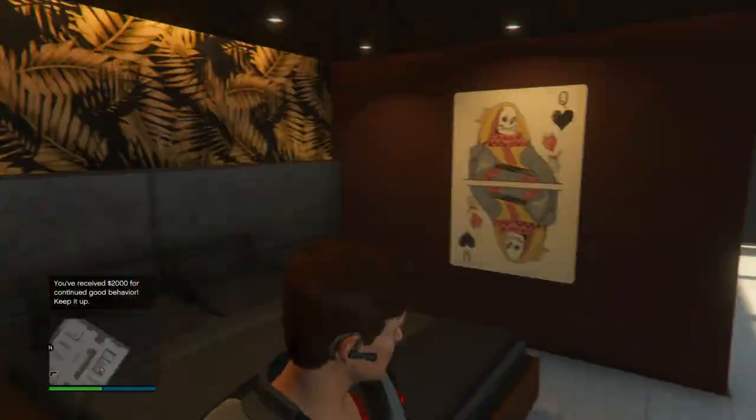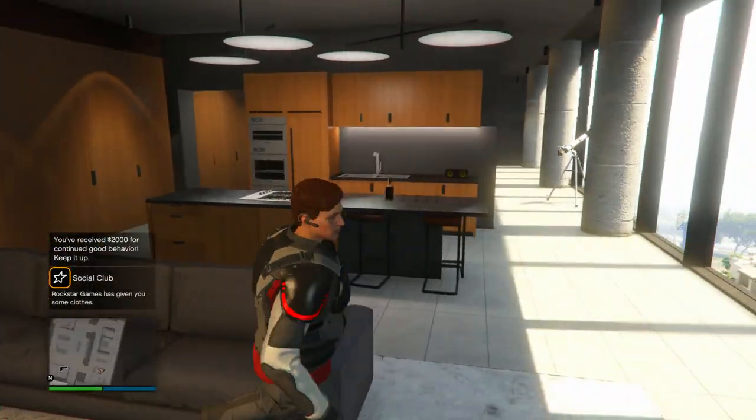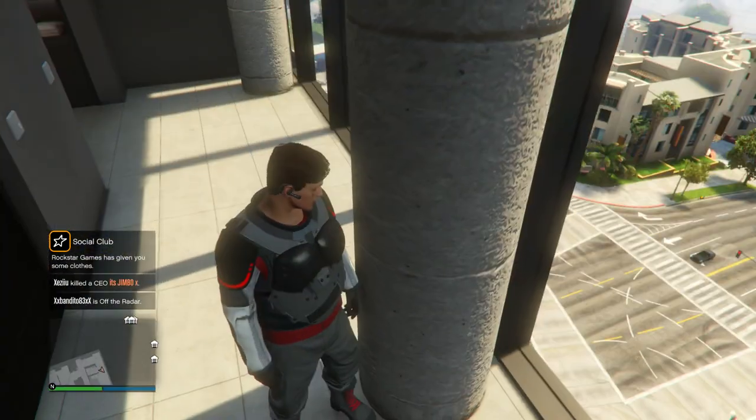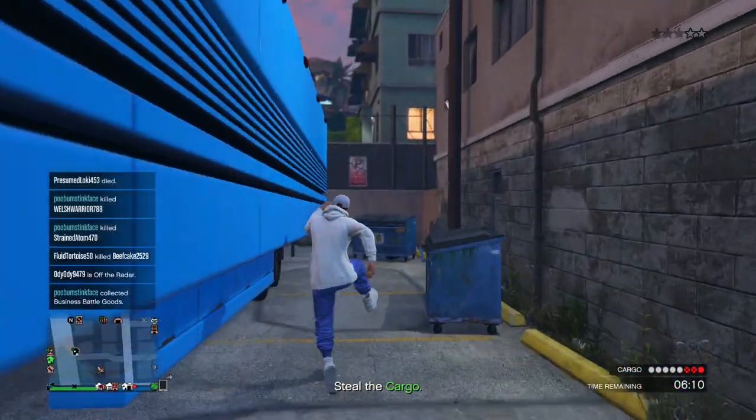Once you join your friend's session, you can now go and save this outfit in any clothing store or your closet if you spawn inside your property. I recommend you save it first and then edit whatever you want — you can fully customize it. Same thing applies if you got the red joggers instead of the gray ones in that mission.